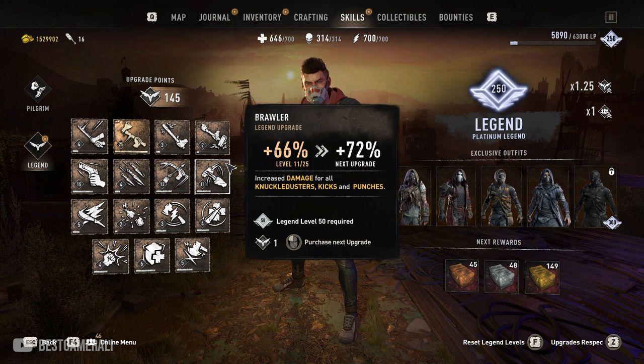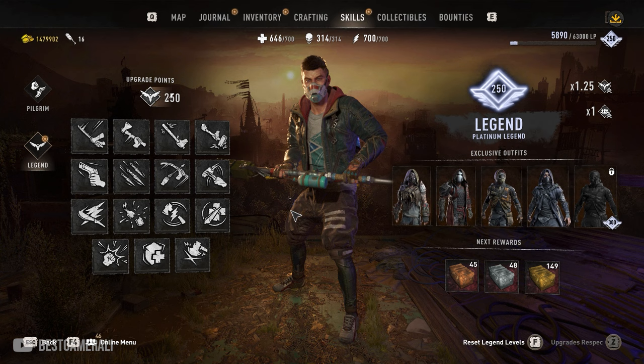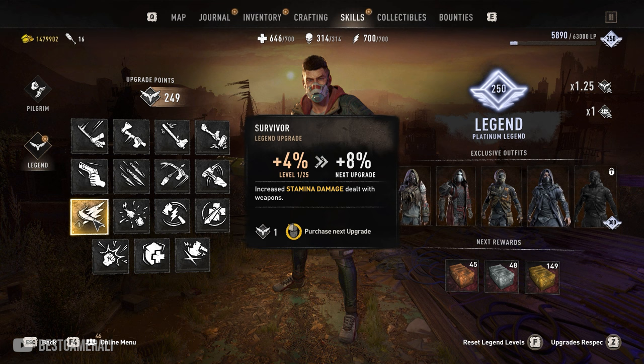If you have enough skill points, put them all in the Survivor skill. If you don't have enough points you can always respec the legend levels — this takes out all the points you've used in those skills and gives them back to you. Do remember that respeccing requires 50,000 coins in the game.